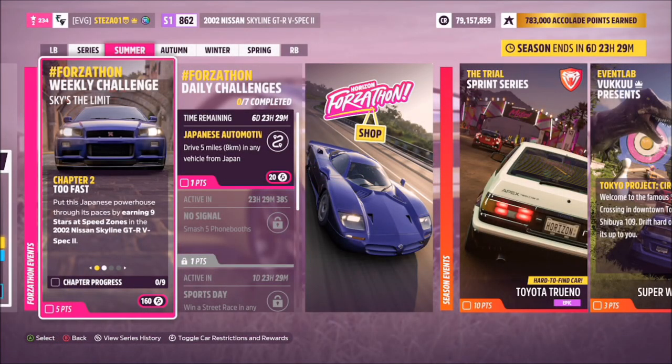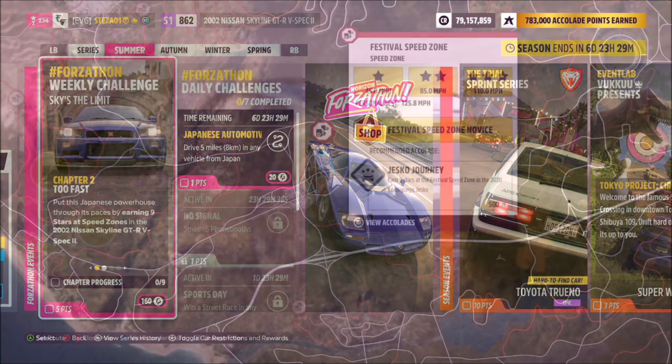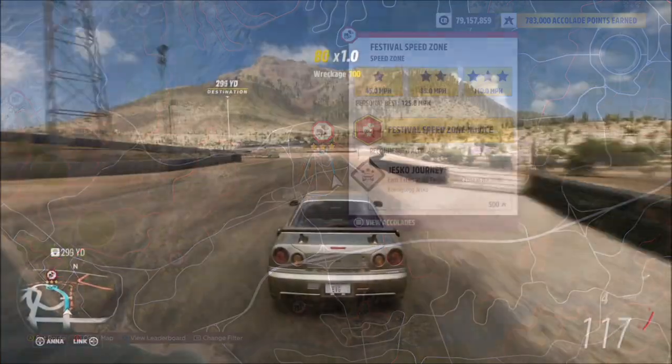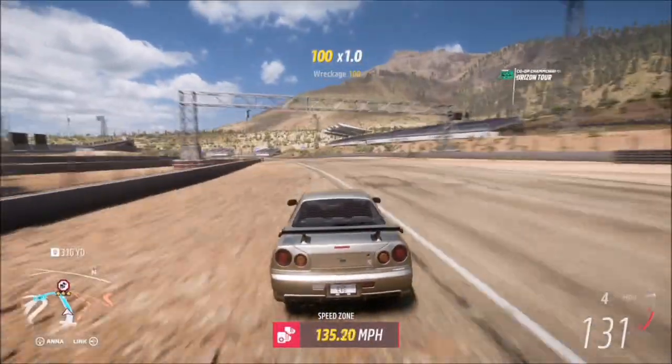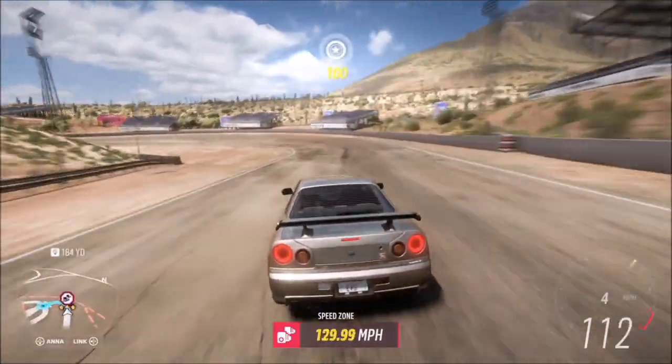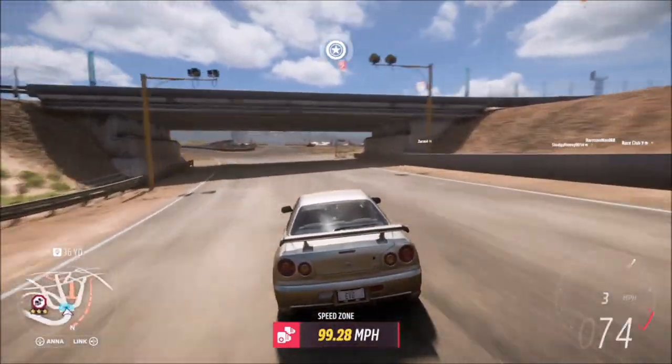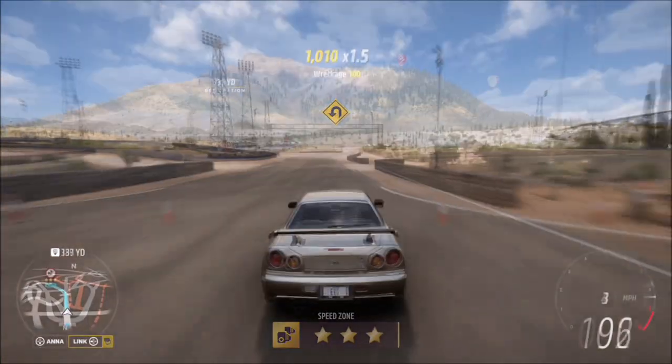The first challenge wants you to earn nine stars at speed zones. To do this, I recommend heading over to the festival speed zone. Three stars on here requires 110 miles per hour and two stars is only 85 miles per hour. I picked this speed zone because it's very short, which means you can do more runs in quick succession and it really doesn't take that long at all.